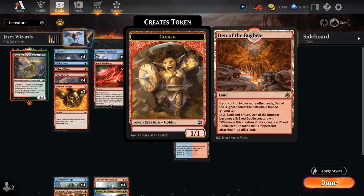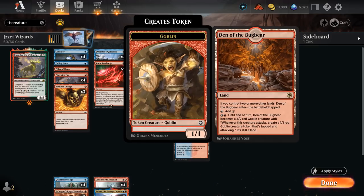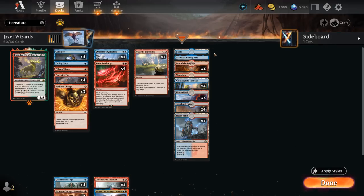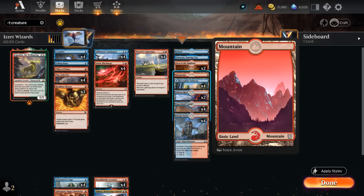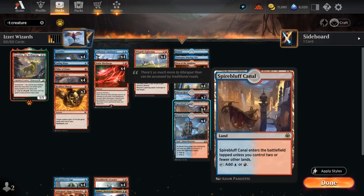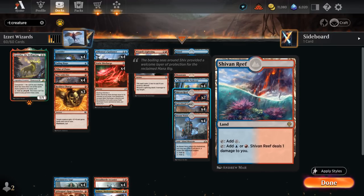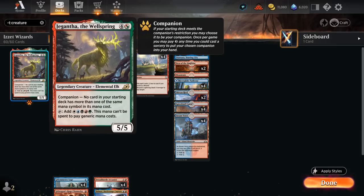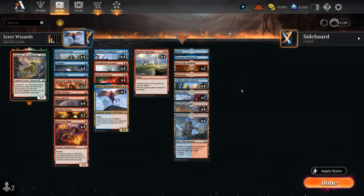Our mana base also has goodies: two copies of Den of the Bugbear as a creature land, Otawara can be channeled to bounce an opposing permanent, and we've got an island and mountain in case of Field of Ruin. Then a whole host of blue-red dual lands that come in untapped in the early turns — Steam Vents, Spire Bluff, the two copies of Shivan Reef, the blue-red pathway — and we also get to free-roll Jegantha as our companion. Now let's jump into some games and see how the deck does.